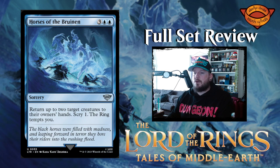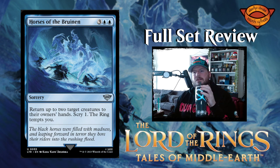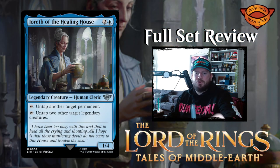Next up we have Horses of Bruinen — three blue blue for a sorcery. Return up to two target creatures to their owners' hands, scry 1, the ring tempts you. Bit of an investment, but you get to bounce two things, scry 1, and get a ring tempt. There's going to be a weird shorthand for that eventually — I'm sure of it.